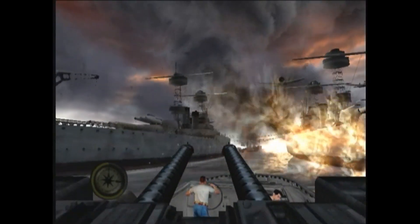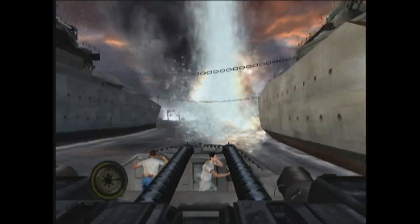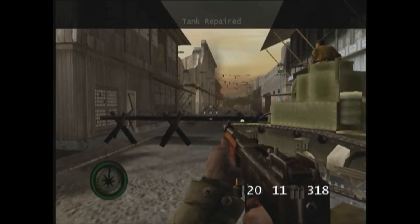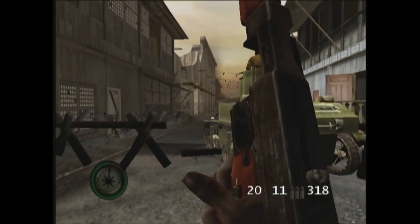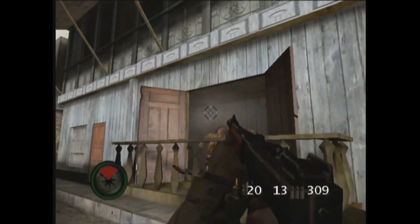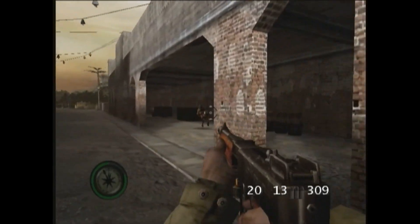After Pearl Harbor is over and the war has officially begun for America, you get into the actual first-person shooter meat of the gameplay. All the missions after the Pearl Harbor sequence are the same Medal of Honor first-person shooter gameplay you're used to. You just go from point A to point B trying to accomplish your mission objectives. You're always behind enemy lines, always part of a really small force — sometimes it's just you — and you're usually trying to accomplish some kind of covert objective.